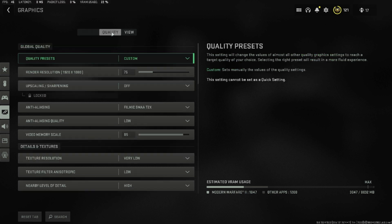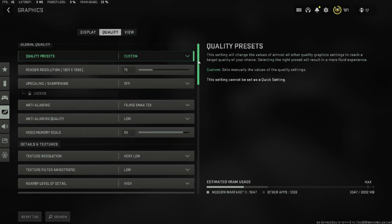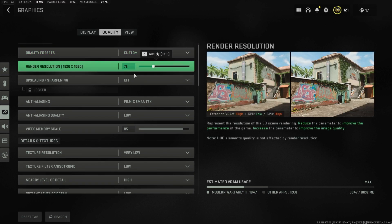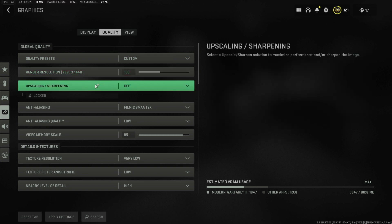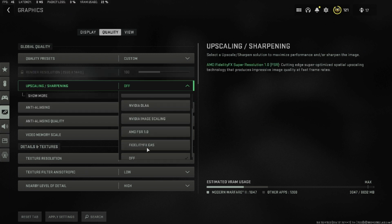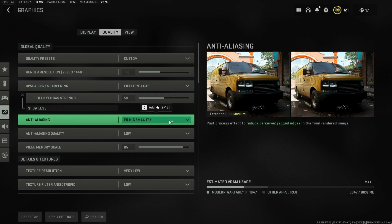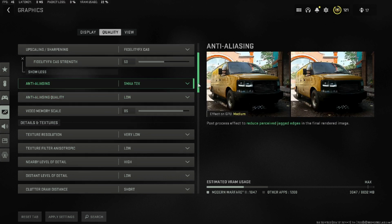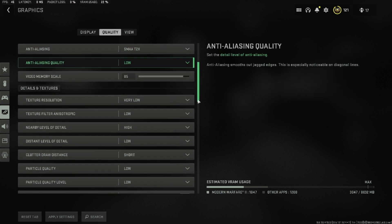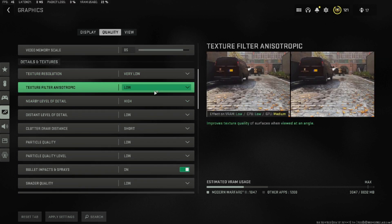Then go to Quality settings. Turn your render resolution to 100, and set upscaling/sharpening to Fidelity CAS. You can select the sharpening amount based on your monitor — I play on 1440p so I keep it at 50; if you play on 1080p you may want 30 or 40. Most other settings will be on low or off. Remember to turn on Nvidia Reflex Low Latency. If your GPU is faster than your CPU, keep it set to On. If your CPU is faster than your GPU, set it to On + Boost.